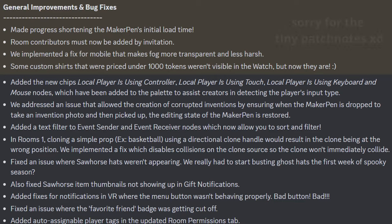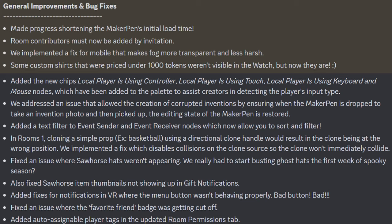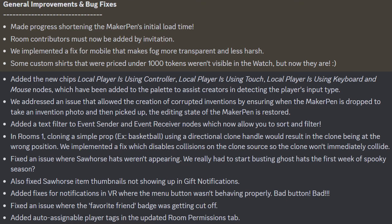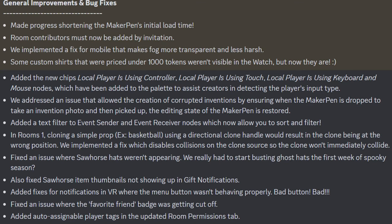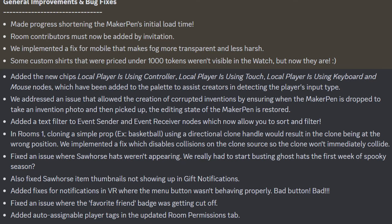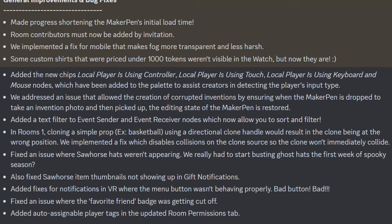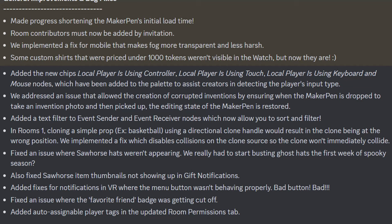For general improvements and bug fixes, they made progress shortening the maker pen's initial load time. Room contributors now must be added by invitation. They implemented a fix for mobile which makes fog more transparent and less harsh, and some custom shirts were priced under a thousand tokens but weren't visible in the watch — and now they are. They added all these new local chips — be sure to let me know what you guys think if you guys are a big chip nerd. And they addressed an issue that allowed the creation of corrupted inventions by ensuring that when the maker pen is dropped to take an invention photo and then picked up, the editing state of the maker pen is restored. They added a text filter to the event sender and event receiver nodes which now allow you to sort and filter.